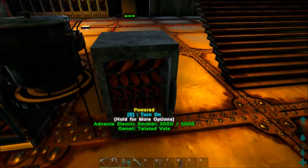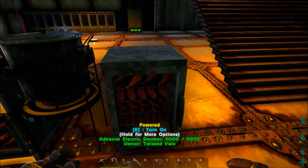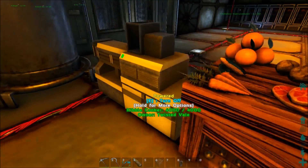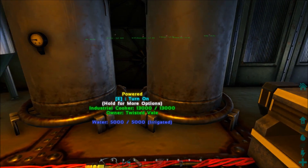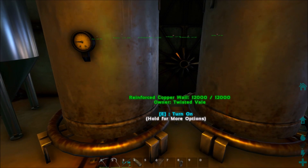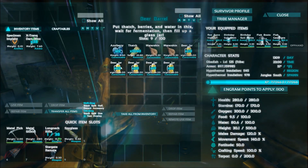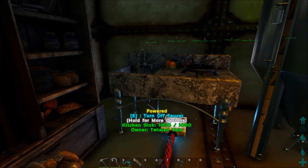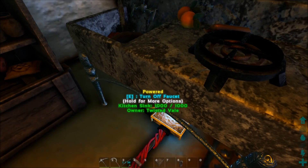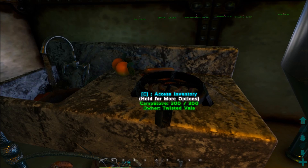I've got an electric smoker which replaces preserving bins for making jerky — way faster and pretty amazing. There's a stove, an advanced cooker, a kibble cooker, and an industrial cooker from Ark Advanced that you can actually pick up, which is super nice. You can make beer using the industrial fermentation thing. There's also a kitchen sink and a camp stove — I have a chemistry bench so I don't really need a mortar and pestle.